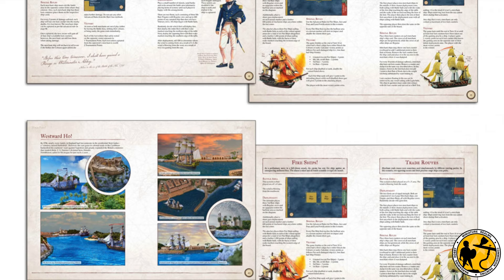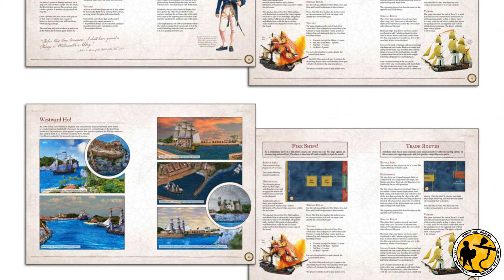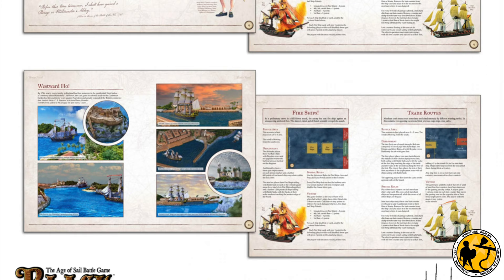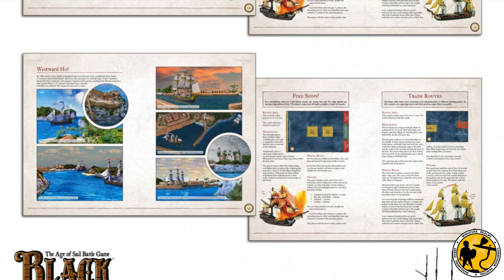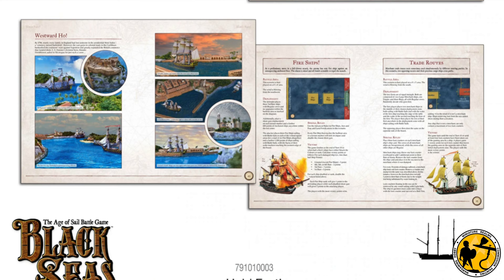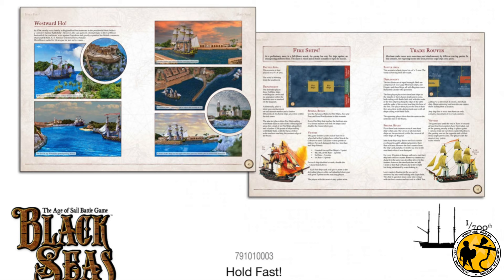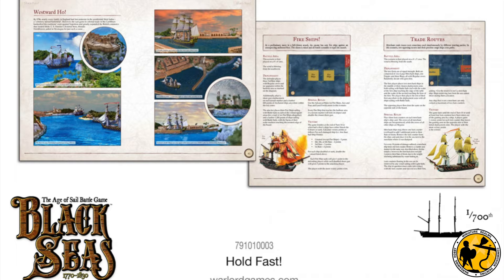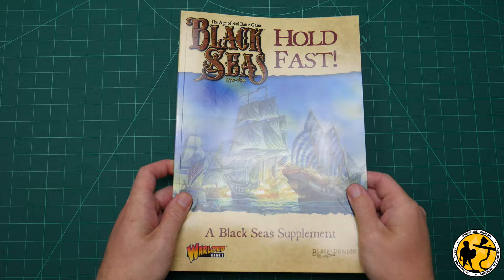This book is a bit of a mixture of old and new rules. Some of the old rules, as far as I can tell, are things that have been released in the groups or as PDFs on the website for a while — it's combined and compiled some of those things together. There's lots of new rules as well: additional scenarios, narrative themes, an expanded navies section including lots of work on the US Navy, pirates, some new ships, rules for solo games, and a couple of campaigns in there as well.